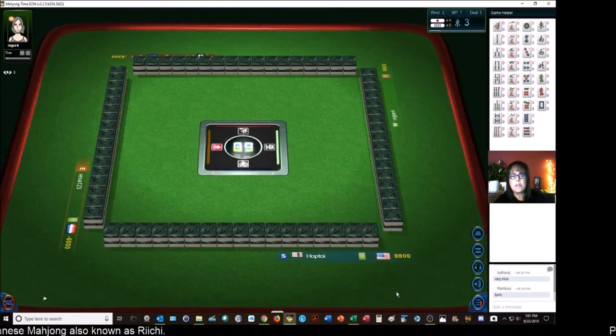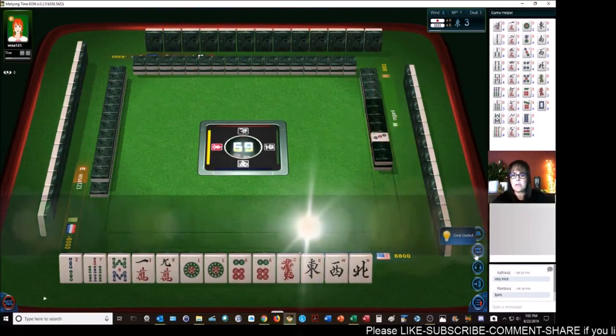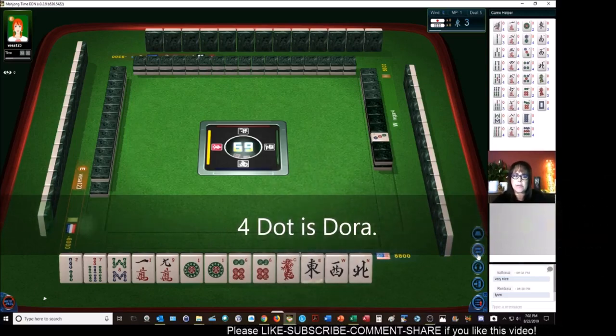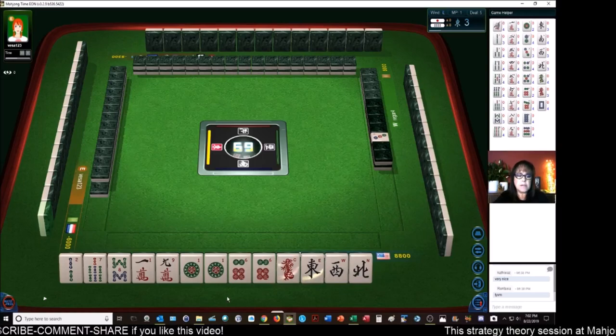We're in south seat — let's hope for a good deal. Some potential here. We have mixed suits — four dot is Dora. We have two pair, single honors. We don't have our seat wind: that's east, west, north. Pair of sixes.